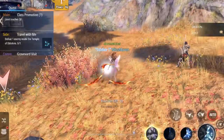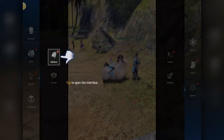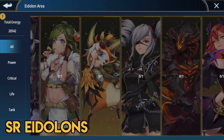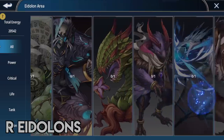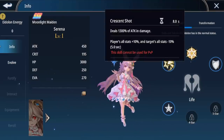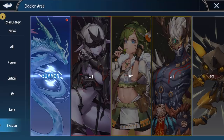In addition to fighting monsters together, there is also an intimate system that allows you to build relationships with your Edelon. To access the Edelon system, go to the main menu, then Edelon, and Edelons. You can check all the Edelons currently available in the game. The specially super rare or SSR Edelons with a rainbow border are the rarest. The super rare or SR Edelons with a gold border have medium rarity. The rare or R Edelons with a gray border are more common. You can check their stats, skills, and all related information by tapping on their art. They are also divided by main stats they give — power, critical, life, tank, and innovation — so you can decide which Edelons to prioritize.